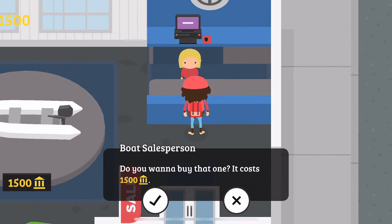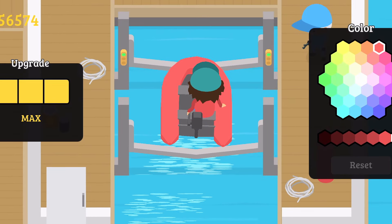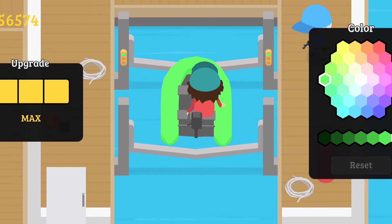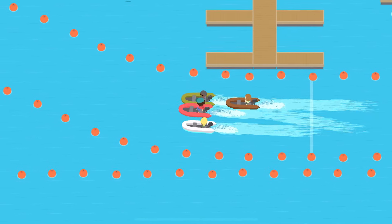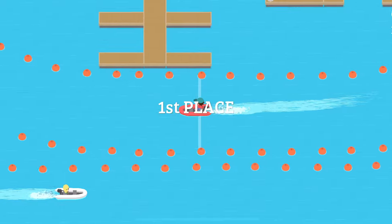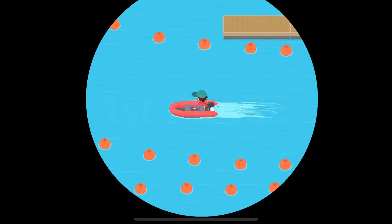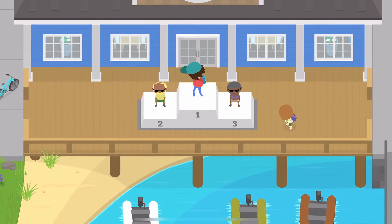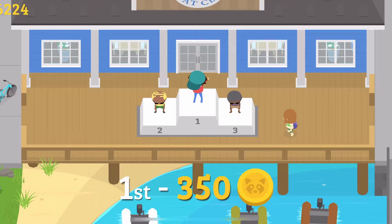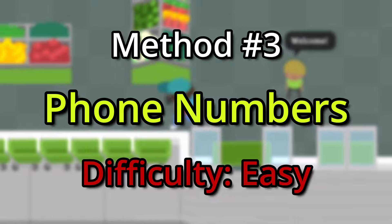Go inside the boat shop and buy your first boat. It is a little expensive but don't worry, you'll pay that off in no time. Once you purchase your boat, I would highly recommend upgrading it to the max. It might be a little expensive, but trust me it's worth it because with a maxed-out boat you can win every single race with complete ease — it is nearly impossible to lose. The race only takes about a minute and 15 seconds to complete, and each time you finish it you get 350 coins.